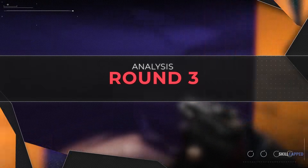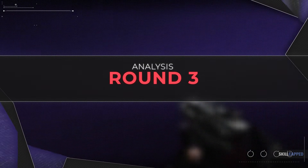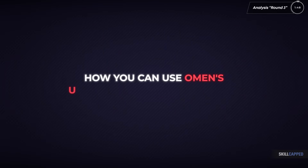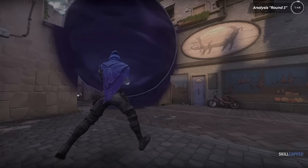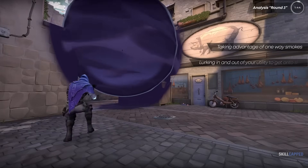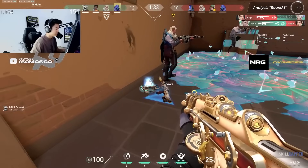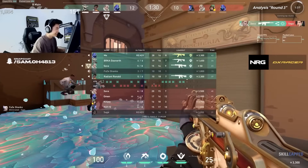For our last round, we're going to look at a clip that's a bit more basic from the offense. The last two clips showcased how you can use Omen's utility more dynamically, taking advantage of one-way smokes and lurking in and out of your utility to get onto site. In this clip, we just wanted to showcase what a standard Omen round might look like.